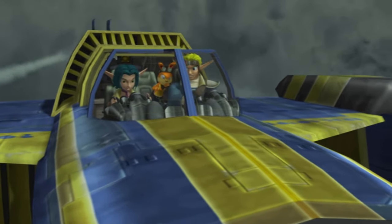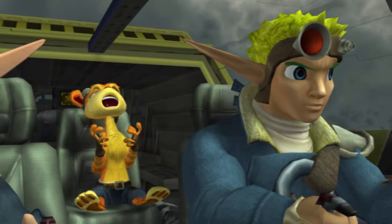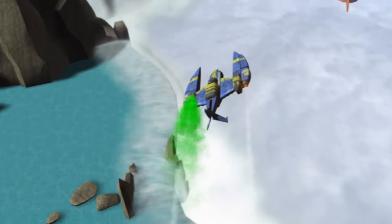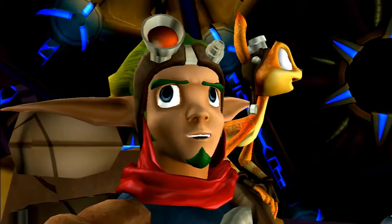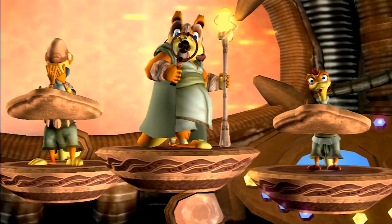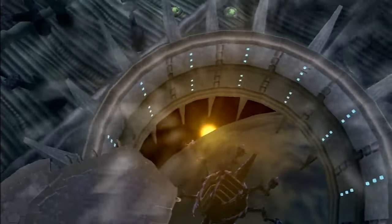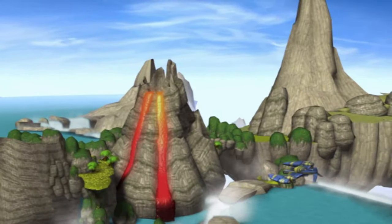Judging by Jak and Daxter's appearance, the game's story takes place after the events of Jak X. The world is running out of eco, so our heroes, along with someone vaguely resembling Kira, travel to the edge of the world, also known as the Brink, to find a way to sort things out. Apparently the precursors never completed the creation of this world — maybe they were lazy, maybe the Darkmakers got them. In Jak 3 you can kind of see the planet being pretty complete, and there's still a sky surrounding the Brink, so I guess they just didn't put enough landmasses around.